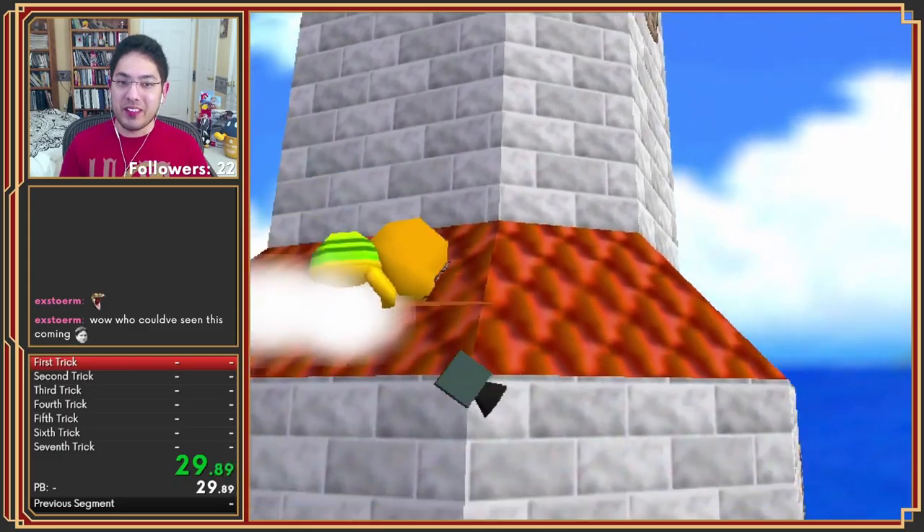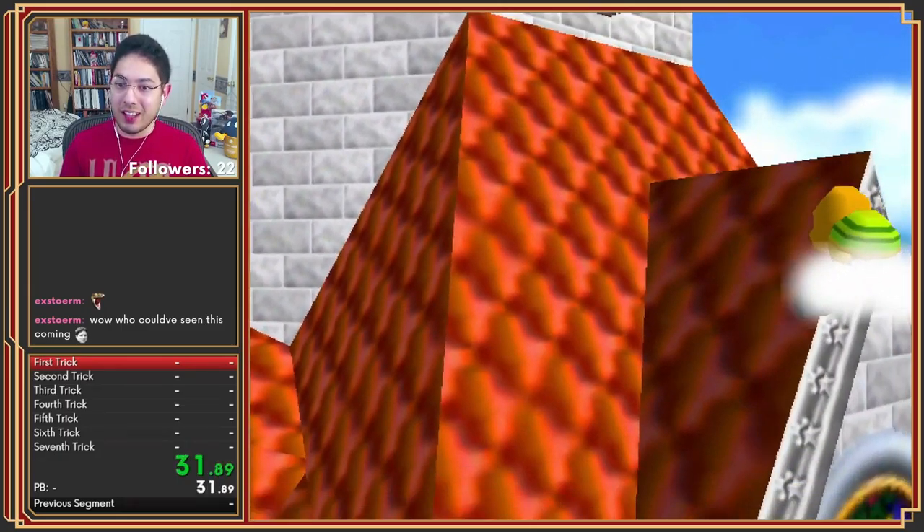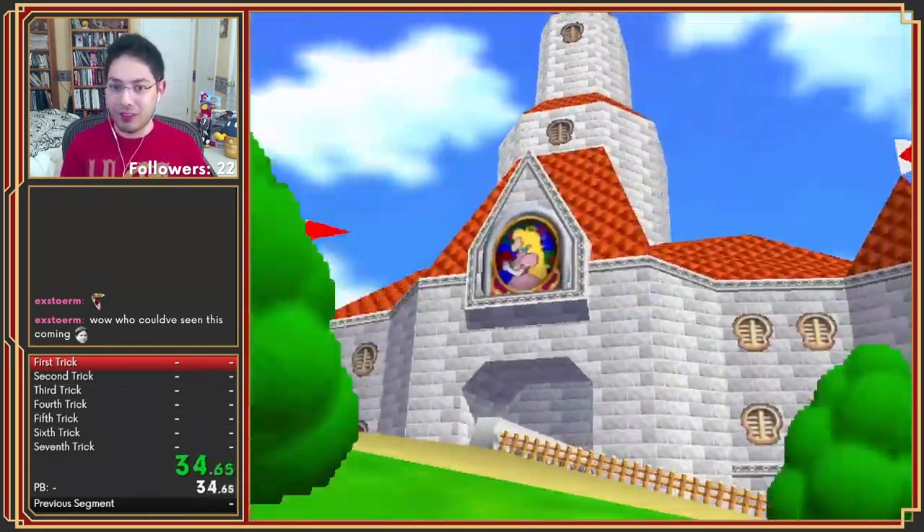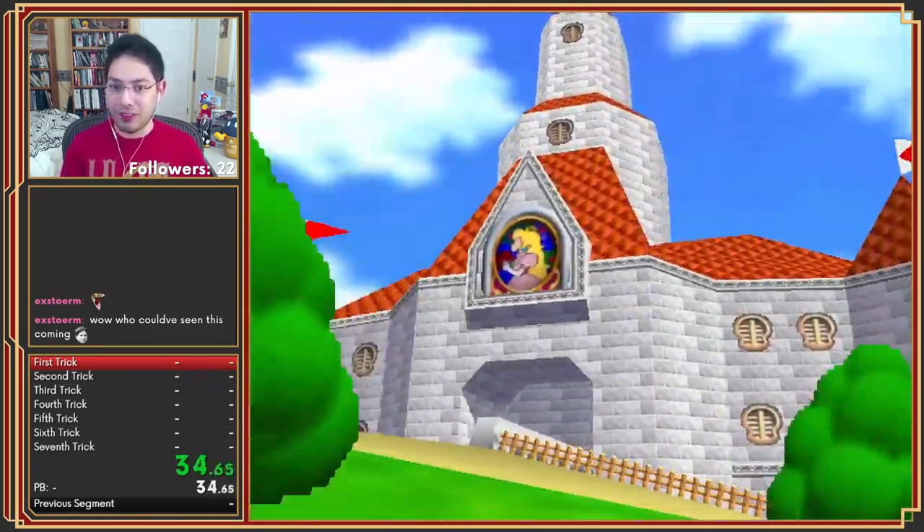Press R immediately, holding Neutral, so the camera pans behind Mario after the textbox. I'm doing the roll. Oh, look at that Piano Roll!